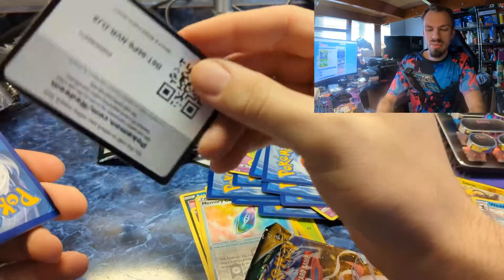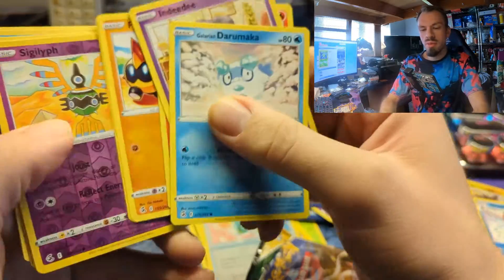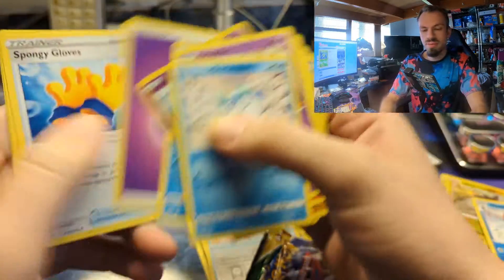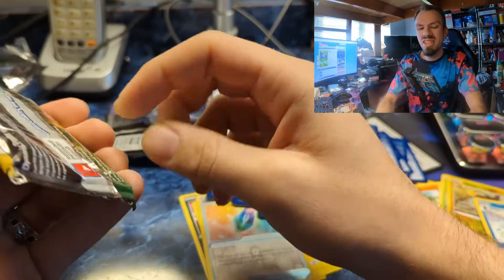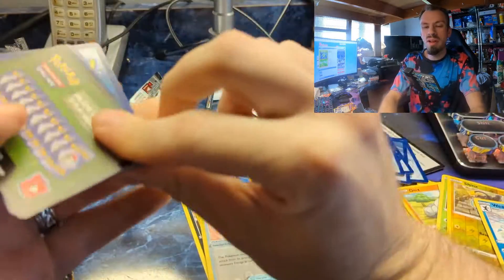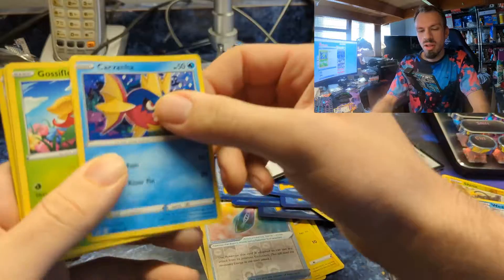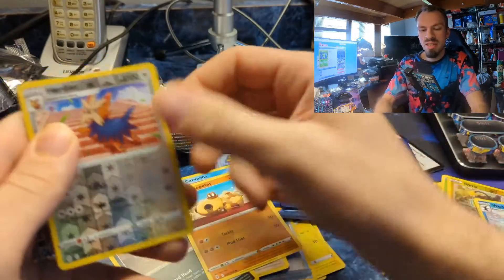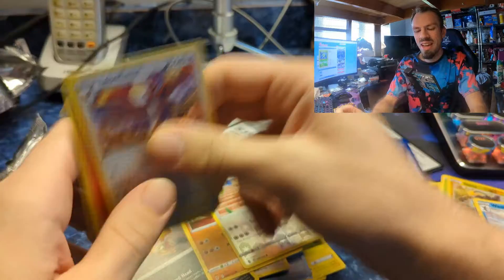On to Fusion Strike — it'd be crazy if I opened that Evolving Skies and got something good. It's only a white border so it's probably nothing, but we're going to open it. Code card, Growlithe, reverse, and a Cloyster non-holo. Under Evolving Skies — it is a black border so there is a chance. Very low chance though. Hippopotas reverse and a non-holo — no hit in that pack.